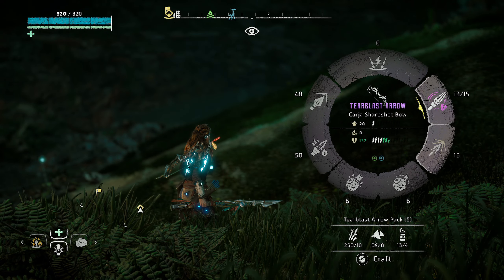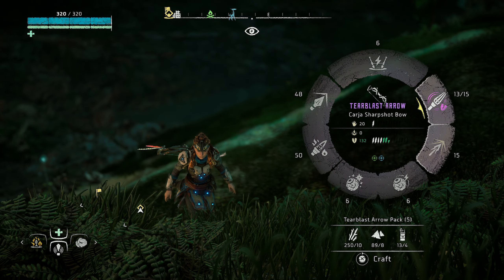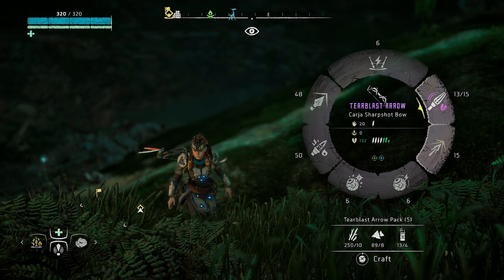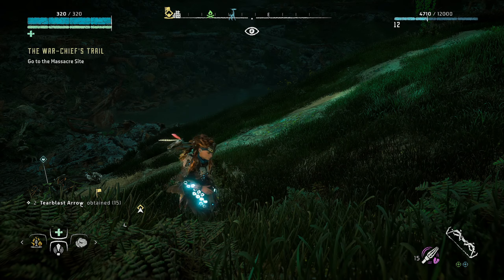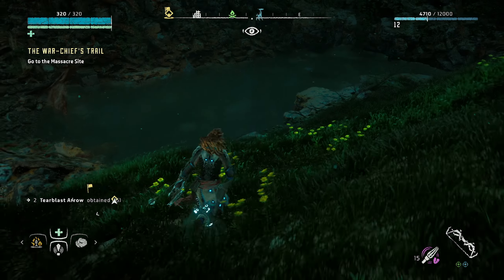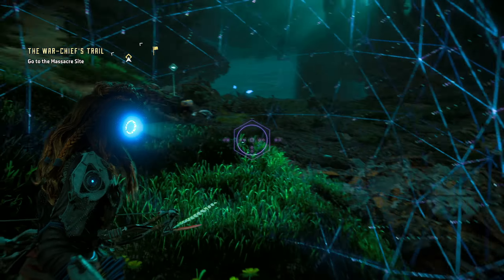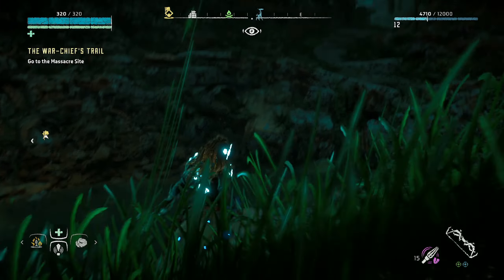This is the Carja sharpshot bow, which uses the terror blast arrows. I actually should wait until I have five — there's no point in building them right now, you waste some. Lost Spidey says: did you look up Forsaken? I did — Forsaken — I did, it looks interesting.